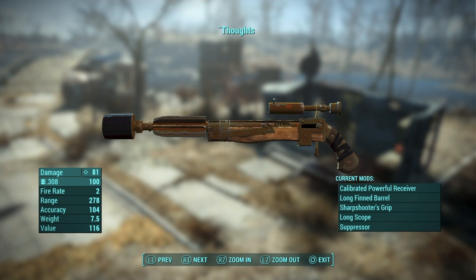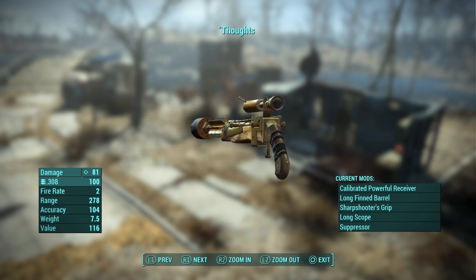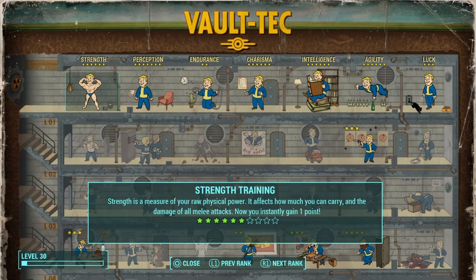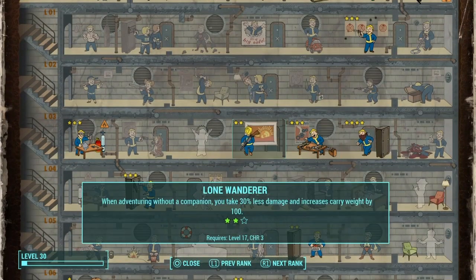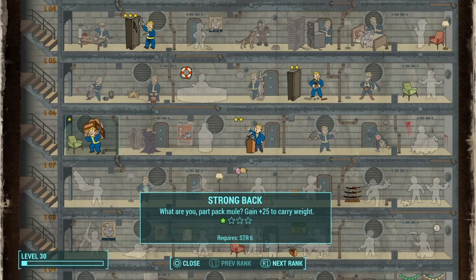It just outfires everything else that I've got. If you don't know about this gun it's worth checking out — it is a pipe pistol but you can bump it up really well in the early game. My current build is basically: Gunslinger, Sneak, Gun Nut, Armorer, Locksmith, Local Leader, Scrapper, and I'm investing in Strong Back because I need that carry capacity.